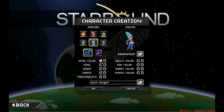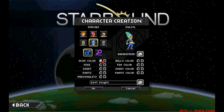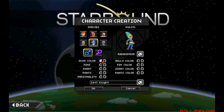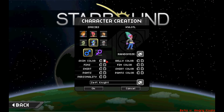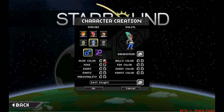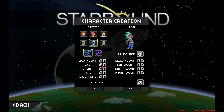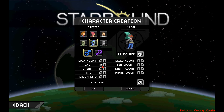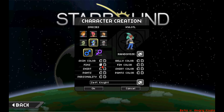Okay, so anyway you get a crap load of options to customize here. If anybody's familiar with Terraria, you only get like maybe three or four things to choose from — you can just adjust colors on the basic sprite. This is a little more advanced than that.